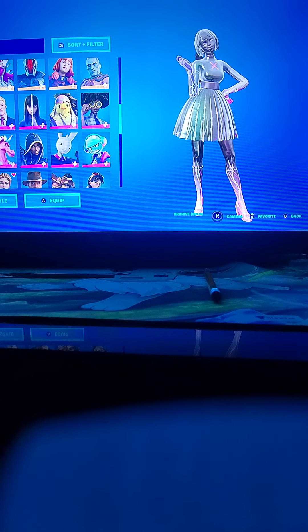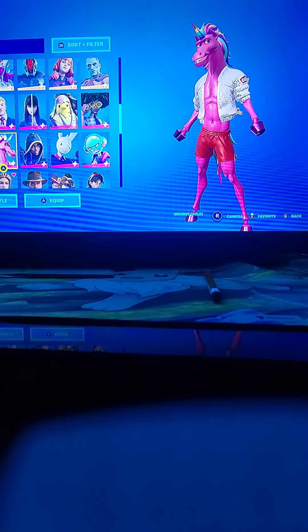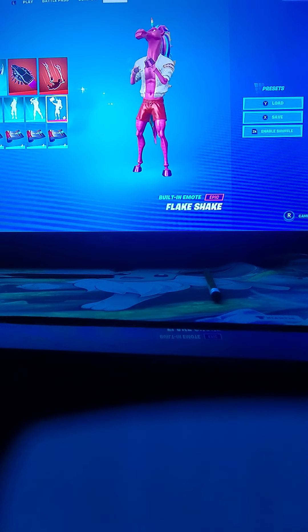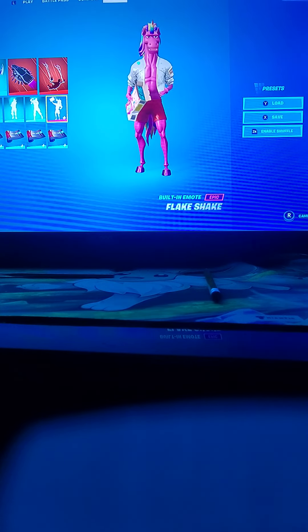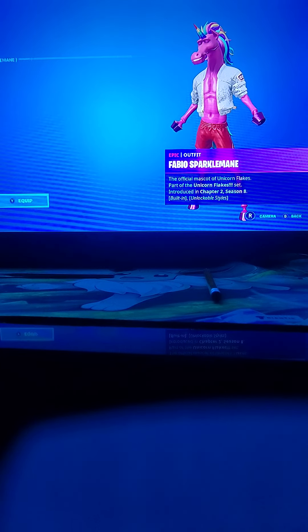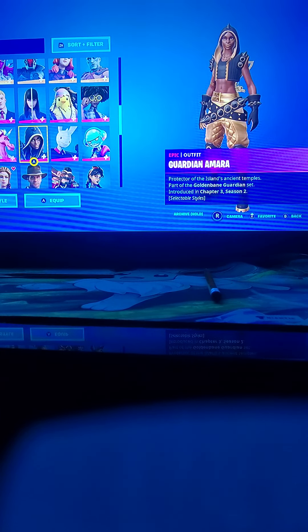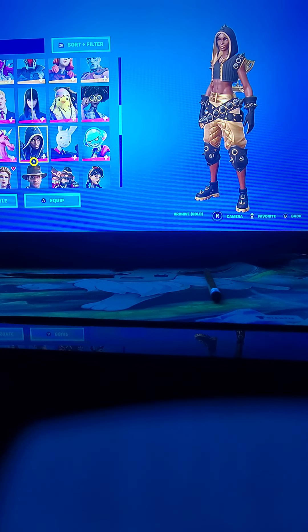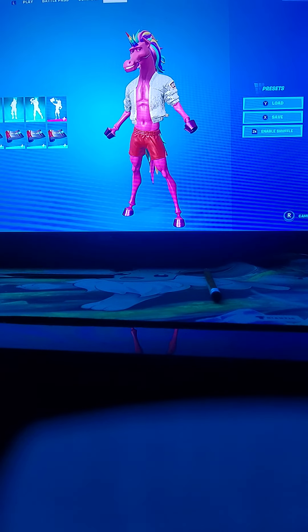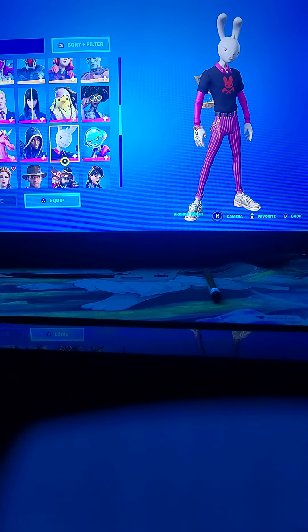We got Evie from Chapter 3 Season 3 — it was the skin that you get when you buy the battle pass. Then we got Fabio Sparklemane — yes, this dude is so cool. I like this dude, he has different styles. We only got this one — I think this is the only one we got. Guardian — and this one I think costs real money to get, it was like in the item shop, one of these packs I bought. I need V-Bucks, that's all the reason.